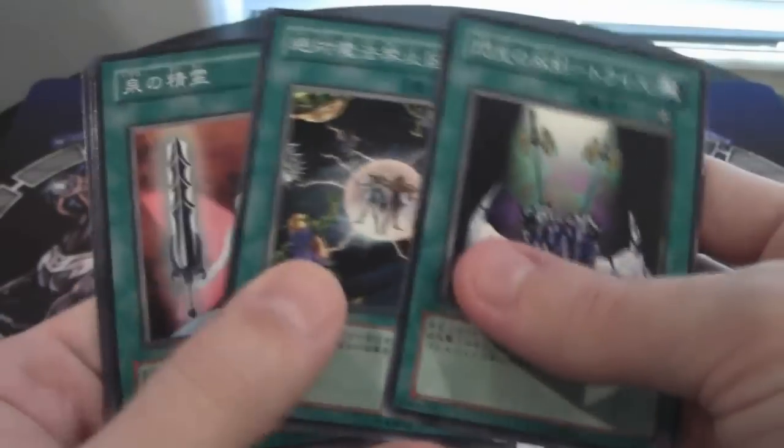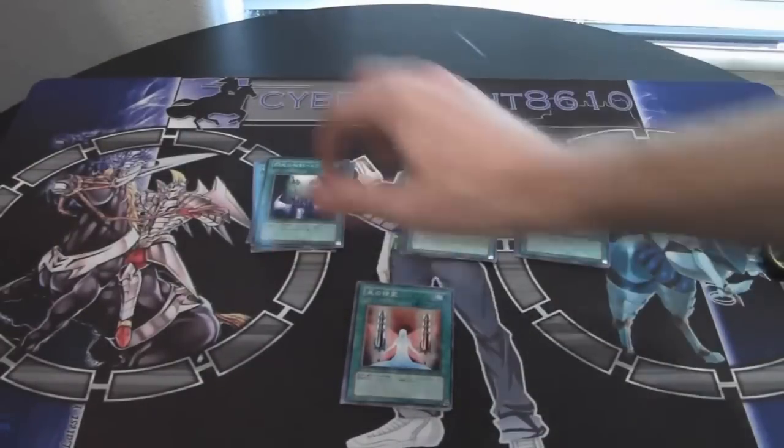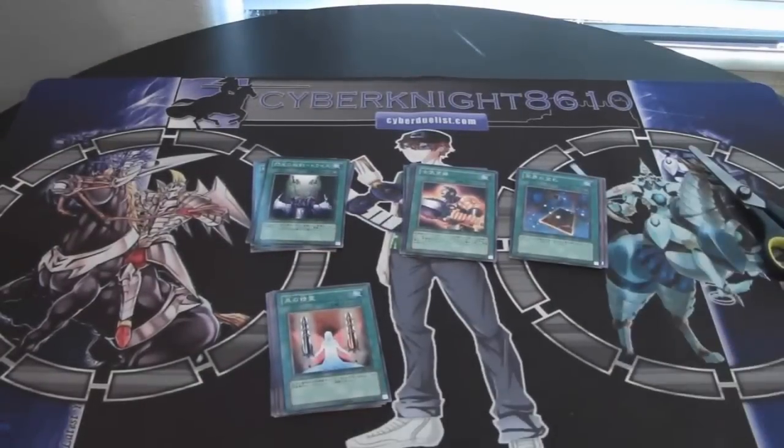Last pack. We got a few of the same cards, actually, in our packs. We only got four packs but we got a few doubles — I'm kind of surprised. Unfortunately, no holos. Aw, I was really hoping for Exodian Necros. That card is freaking awesome.